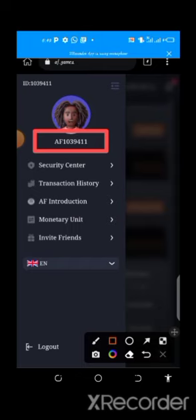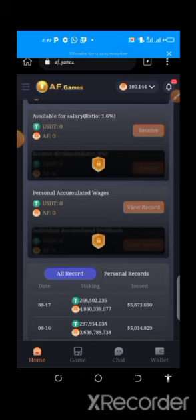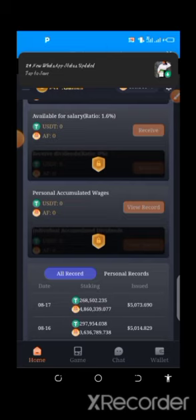You need to copy your AF value — write out this number. You've already added the email you used for registration. Copy this number and follow the next steps. Now go to a Telegram channel I'll drop in the description where you send your details to receive the bonus they will issue immediately.